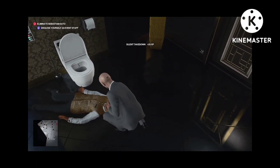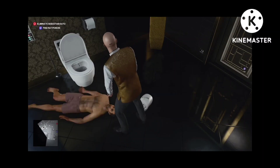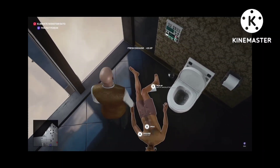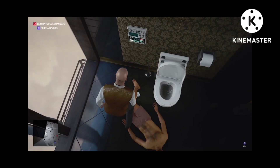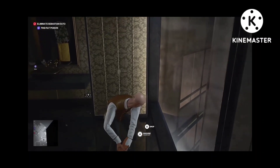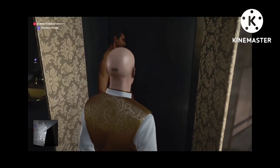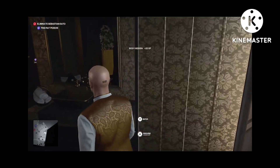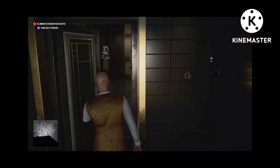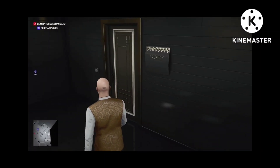I'll disguise. Let me disguise so that I will not be found. I'm just going to put his body in this closet. There we go, just going to go out of this room. Did you see something there? Nope, I did not do nothing though.